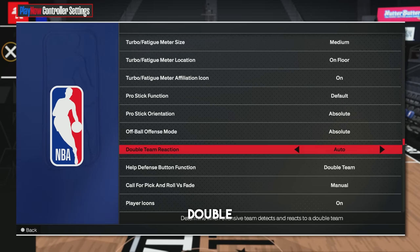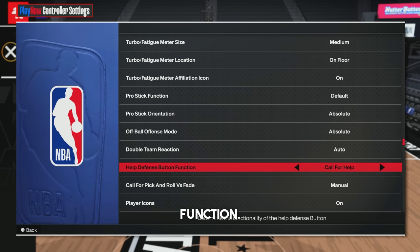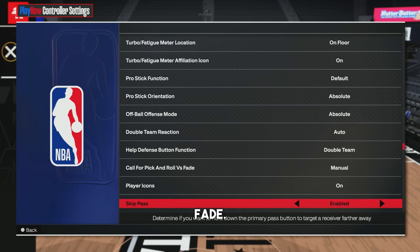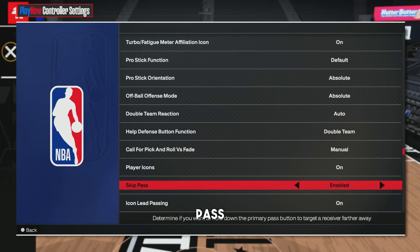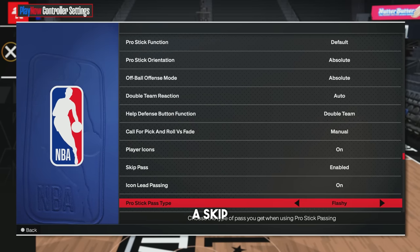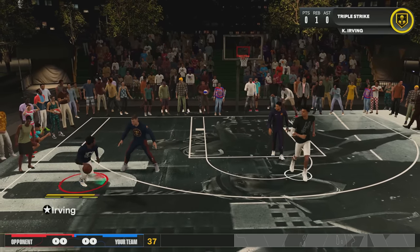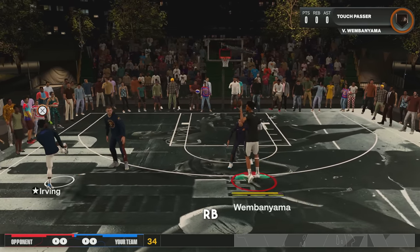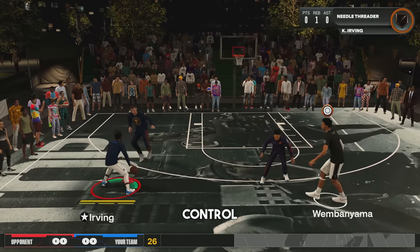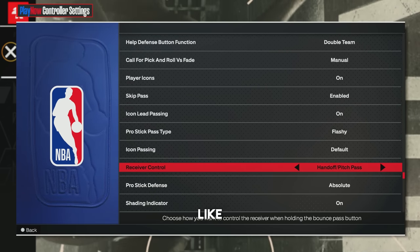Off ball offense mode — keep that on absolute. Double team reaction — keep this on auto; that's more for play now and MyTeam players. Help defense button function — you want this on double team, do not have it on call for help; this is for guys who play 5v5. Call for pick and roll versus fade — keep that on manual. Player icons on. Skip pass enabled — this is where when you hold the pass button it throws it over the nearest person to you, which is basically a skip pass. For pro stick pass type, I like to put this on flashy — what this does is when you bring up your icons with R1 or RB and you flick your right stick towards the person you want to pass to, it always does a flashy pass. I like this because it gives you more control over when you do a flashy pass without double tapping buttons.